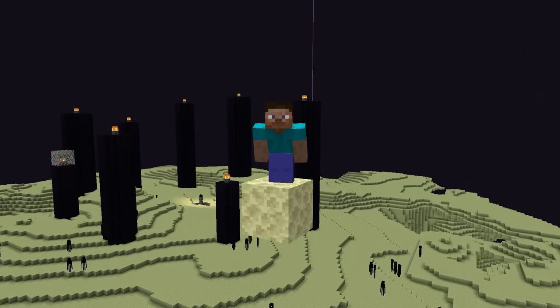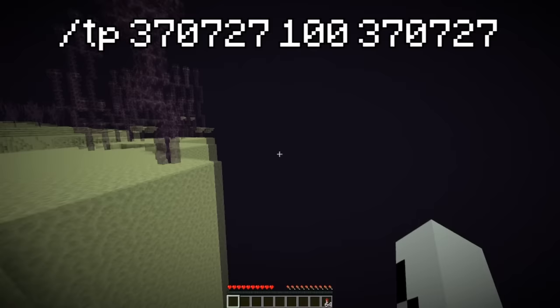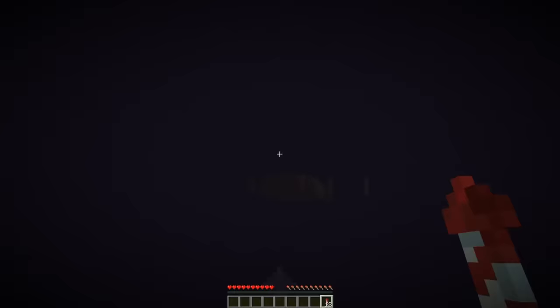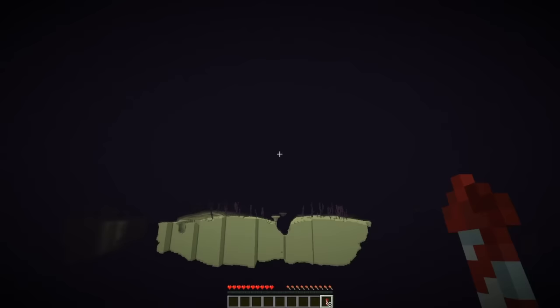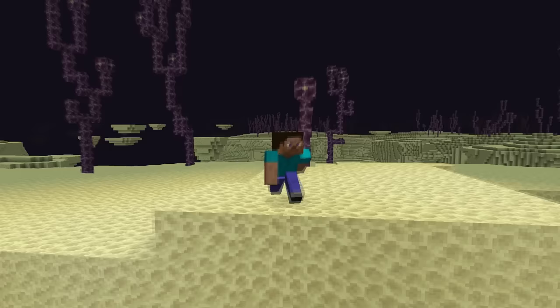Now, the majority of you probably think you know everything about the end dimension, but this next fact will absolutely blow your mind. If you travel just over 370,000 blocks out in the end, you will discover that there are no more end islands, and the existing ones are just completely cut off by the void. But if you go another 150,000 blocks over the void, you will once again find the end islands continue.